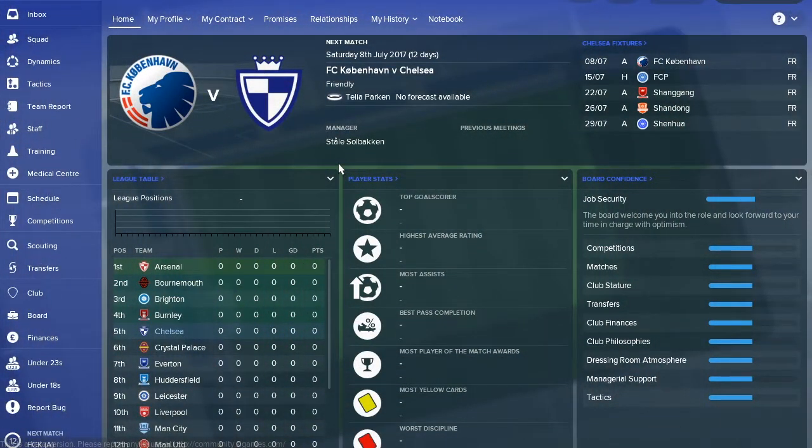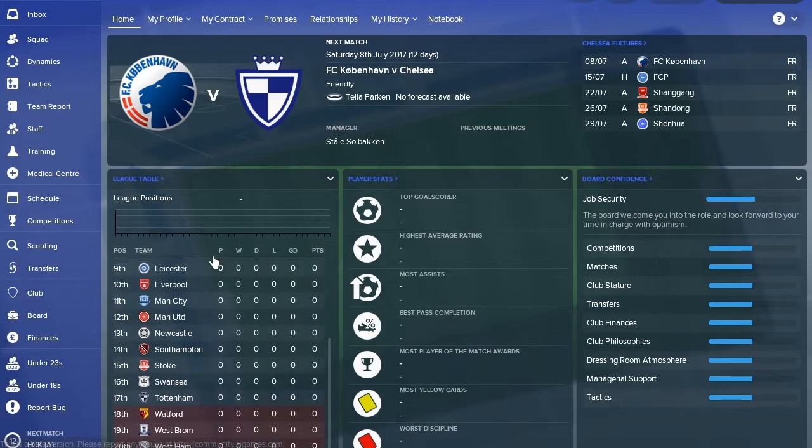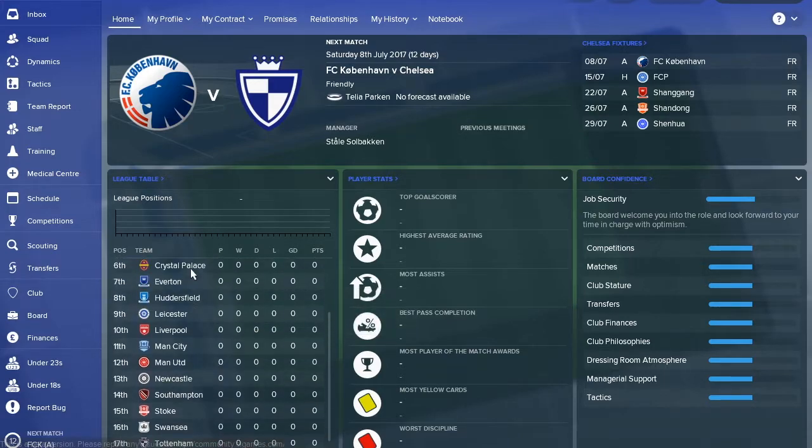Hi guys and welcome back to Pass Your Move. For today's episode we have Chelsea in our tactics and team guide — the Premier League series really. We're going through every single team in the Premier League, so if your team hasn't been done already don't worry, I'll get to it soon enough. We've covered Arsenal, Bournemouth, Brighton, Burnley, and now it's Chelsea.